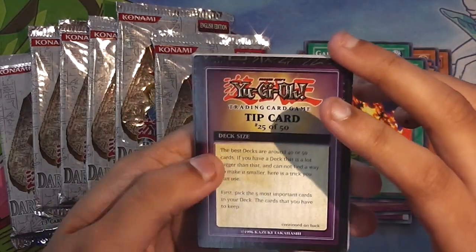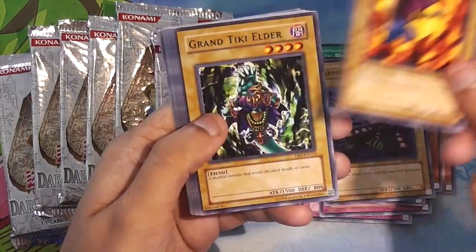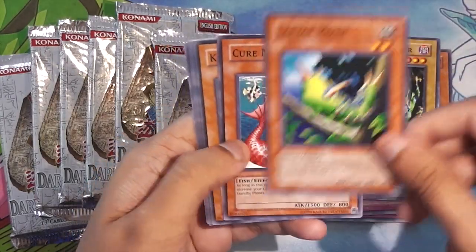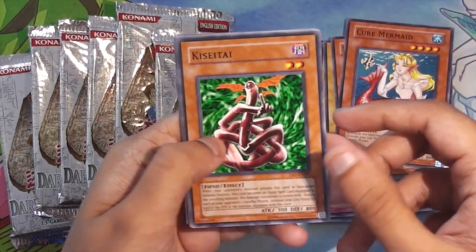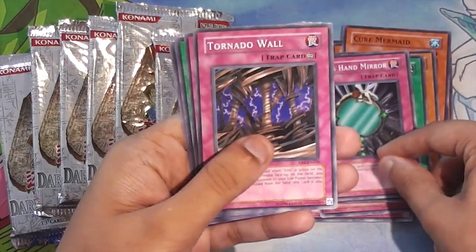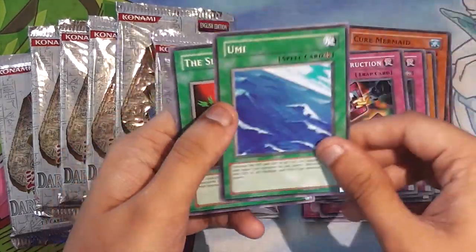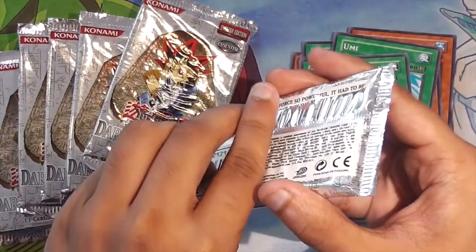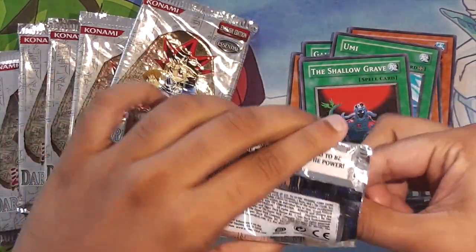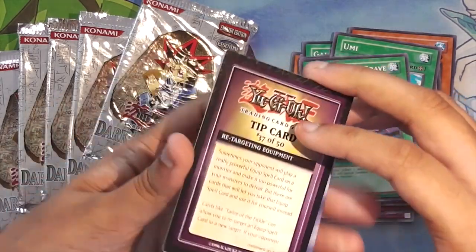Apparently the best decks are between 40 and 50 cards. Armored Zombie. Flame Manipulator. Grand Tiki Elder. Lava Moth. Cure Mermaid. Kizatai. Fairy Meteor Crush. Fairy's Hand Mirror. Tornado Wall. Chain Destruction. Umi. The Shallow Grave. When I'm reading out these cards, I feel like I'm learning to read. How weird is that?